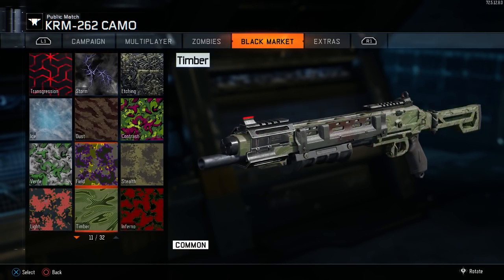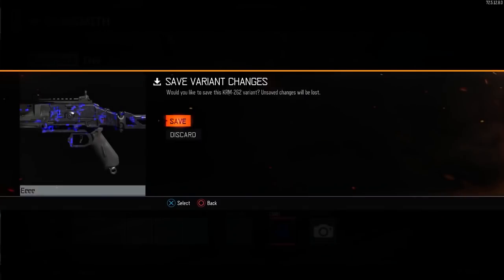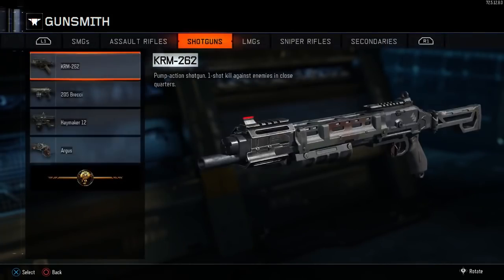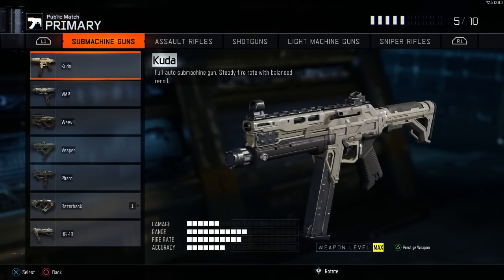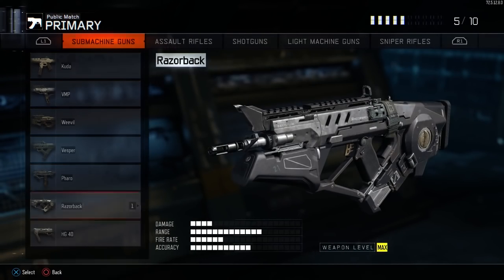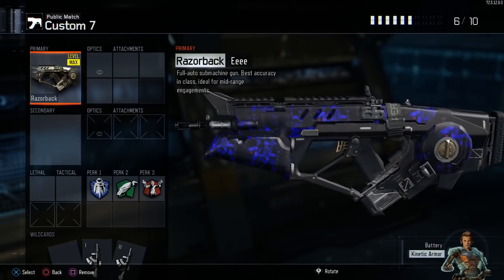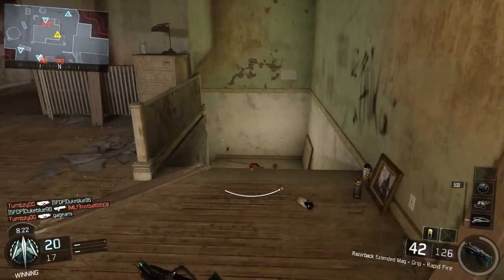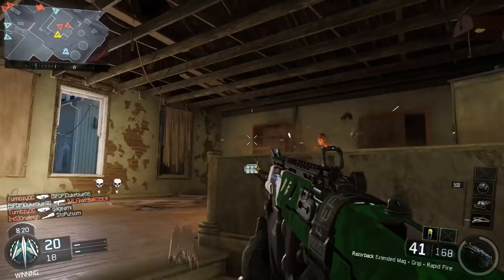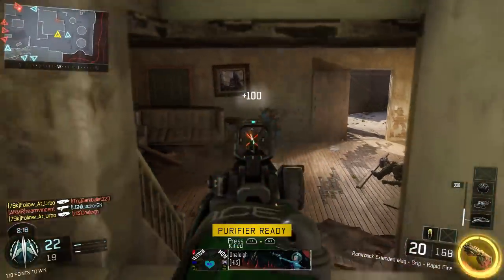Don't freak out, because right now it should be showing the correct weapon — the weapon that you actually have the camo and attachment on. But once you save it, it should flip back to the other weapon, so don't get freaked out by that. Go ahead and save it, then back out, and you'll notice that the first variant you made will now have that camo or attachment on it. Now go into your create-a-class menu and you should be able to see your variant right there. You can select it and play multiplayer, play private match, or just look at it. This actually works with every single black market item in the game.